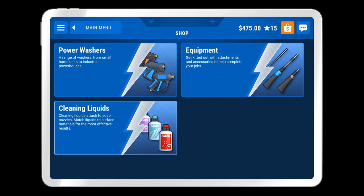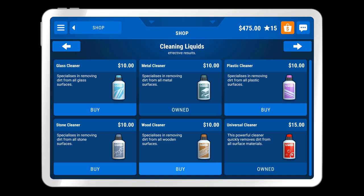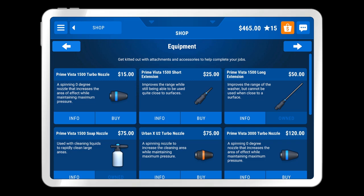One thing I want to do — I'm going to go look at the shop real quick. Is there anything we can buy? I know we can buy some cleaning liquids. What would help us here in this job? Probably a wood cleaner. Let's buy a couple of these. Can I buy more than one? Oh, maybe I can only buy one at a time. That's kind of weird.